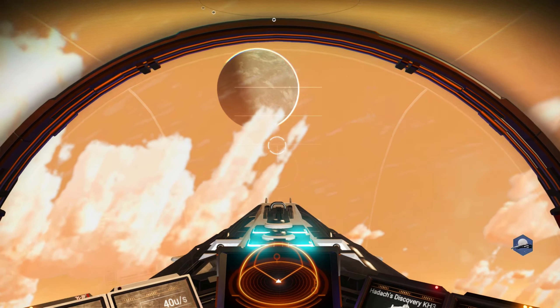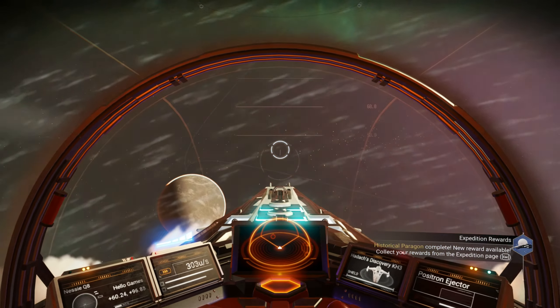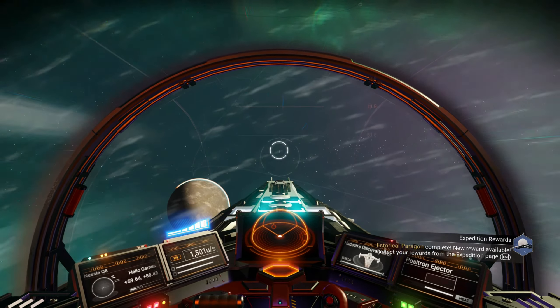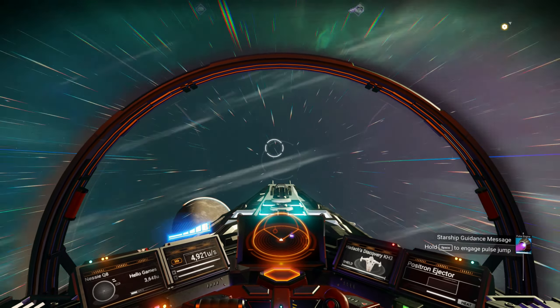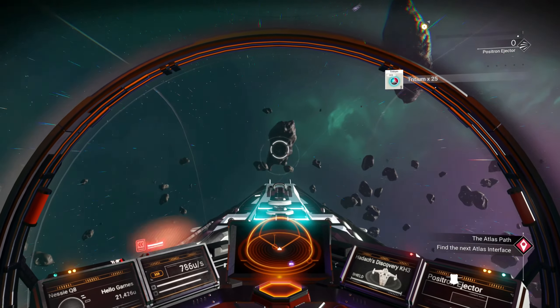Let's summon my freighter. Historical paragon complete. New reward available. Collect your rewards from the expedition page. Let's summon my freighter and let's see. The frigate in space. Find the next atlas interface - that's the atlas path.